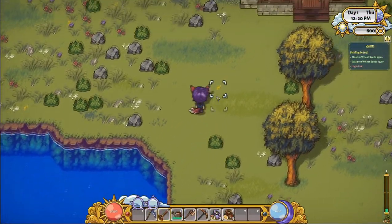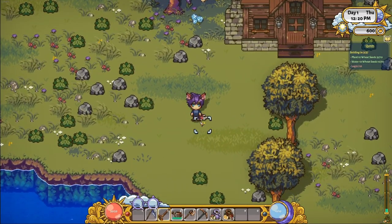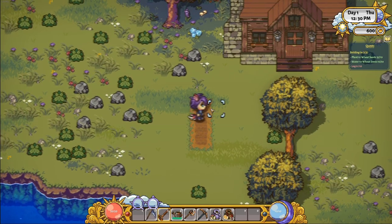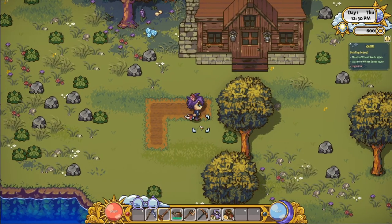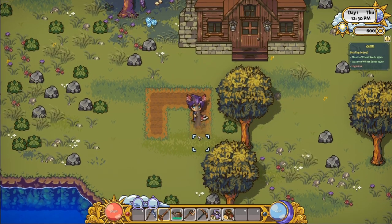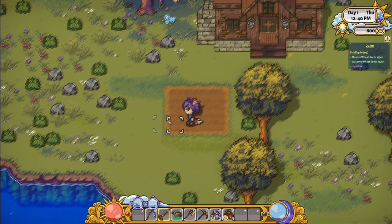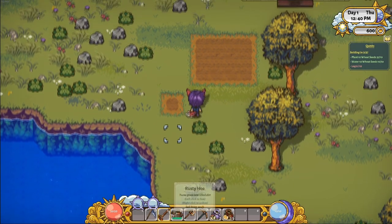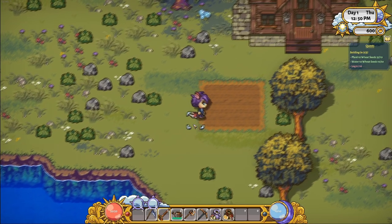Let's jump into farming. We start by doing the very first quest, Settling In. They will give you some tools — you get your hoe and you hoe with left click. Something important to know about tools is there is no durability, so you don't need to be afraid of messing up or having to remake your tools.